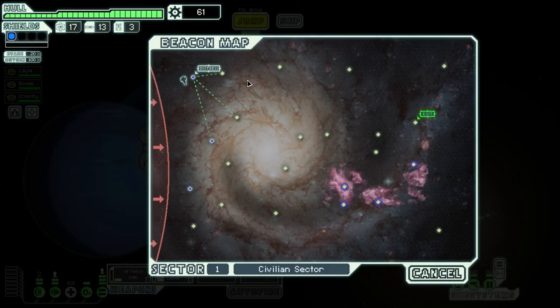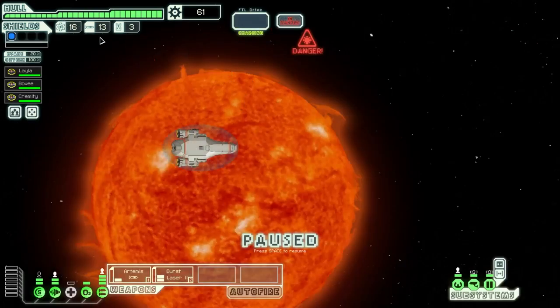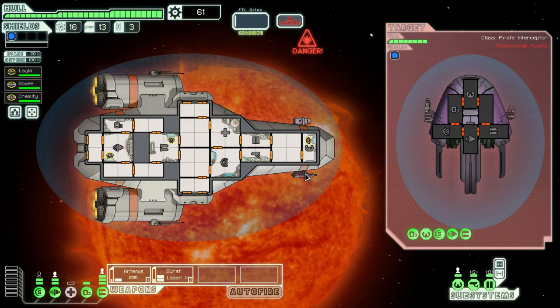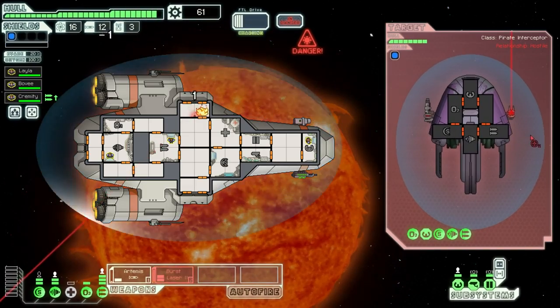We've got a refugee ship drifting in space. Let's hail them — they're running low on supplies and suggest a trade. I could use missiles; I've got the Artemis and plenty of fuel, so I'll trade with them. I don't usually like missile weapons that much — having a limited supply can get you in trouble when you run out. But we're stuck with it for now, so we may as well use it. We're close to a supergiant class M-star. Just gotta take down this pirate here.